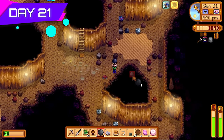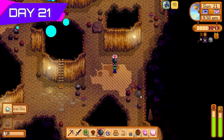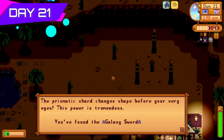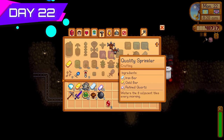I got super lucky and found a prismatic shard off one of the iridium nodes. Before the day ended I left and converted the prismatic shard into a galaxy sword, which would be the primary weapon for this challenge. Almost 46,000 gold today selling strawberries. I also made tons of quality sprinklers from the resources I got from Skull Cavern.